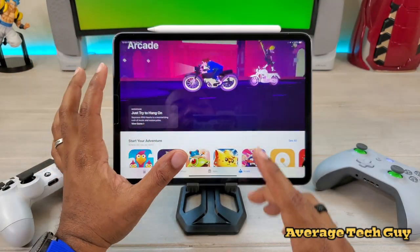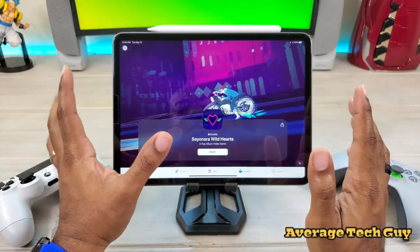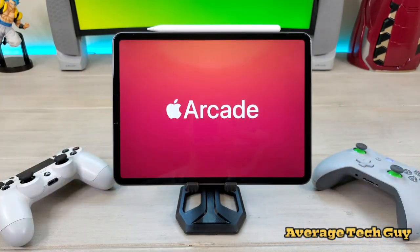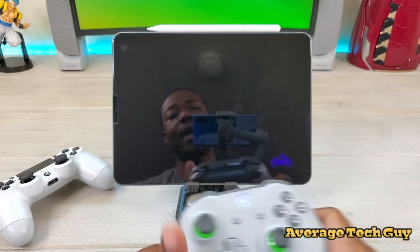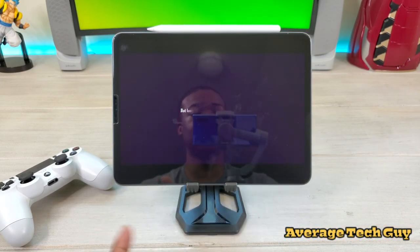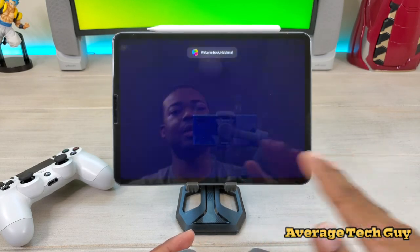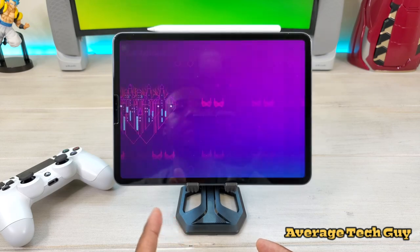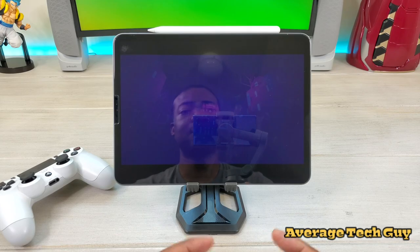The first one that everybody is probably going to download is Sayonara Wild Hearts. I'm just going to do a quick gameplay tutorial to show you how this works. With Sayonara Wild Hearts you can use your controller — you can use your Xbox controller. I'm going to skip through all the intro. They talked about the sounds, the gameplay, and how everything's going to look. I'm controlling everything with my Xbox controller.